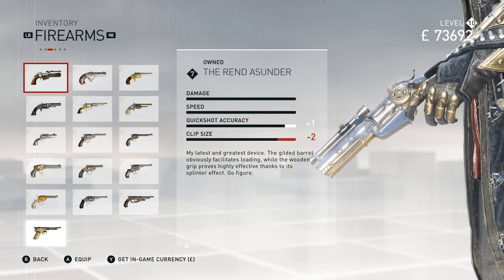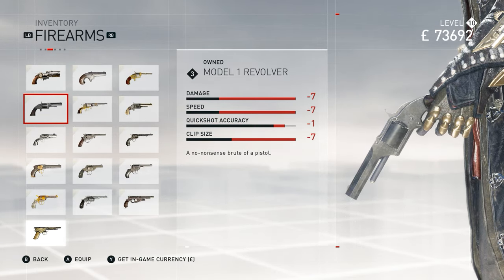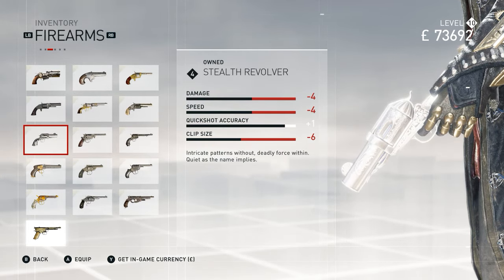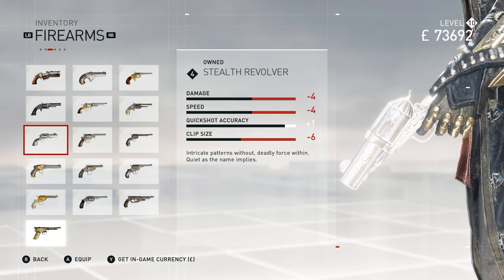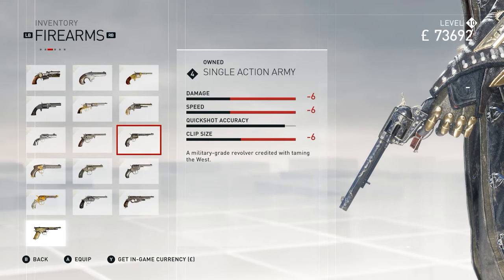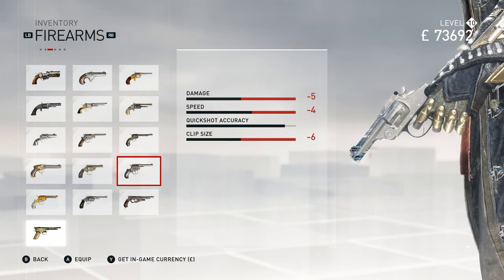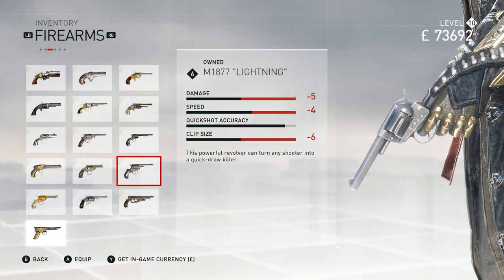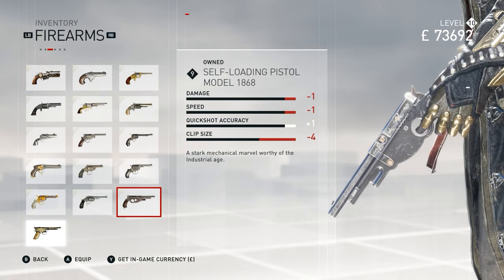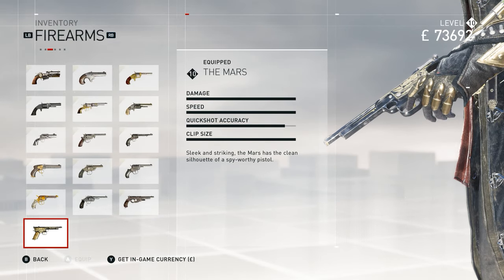Moving on, we have the Rend or Sunder DLC, and then: Derringer Pistol, Pocket Pistol, Model One Revolver, Bullseye Revolver, Demonic Revolver, Unleash Hell, Stealth Revolver, the .54 Bore 1856 Revolver, Single Action Army, Lancaster Four Barrels, .38 Double Action, M1877 Lightning, M1877 Thunderer, Model 3 Revolver, Self-Loading Pistol Model 1868, and the Mars — which you get from completing all the Ned vignette associate missions.